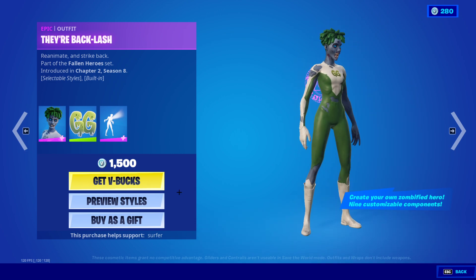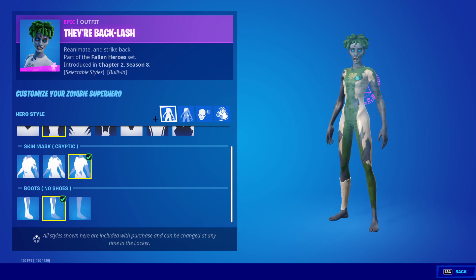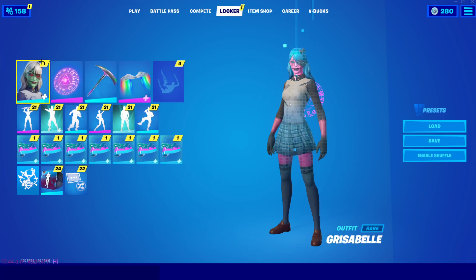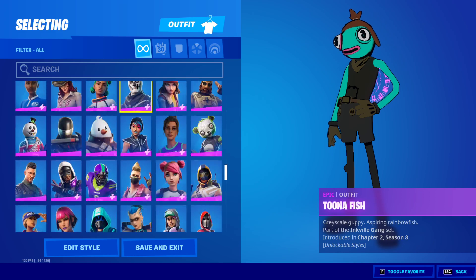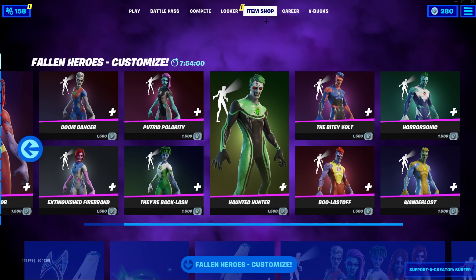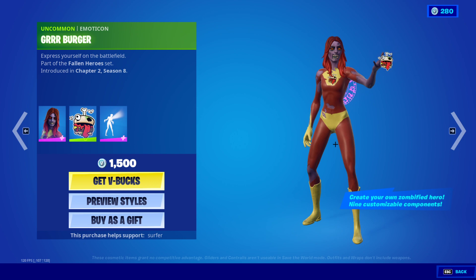We're going to be going over when the Shadow Midas skin will be releasing here in Fortnite. The Shadow Midas skin is basically the Midas skin — it was leaked last year — but with a purple variant. That skin is going to be releasing most likely either tonight or tomorrow. Fortnite has been posting pictures of these cards, and those cards show what's going to release next.